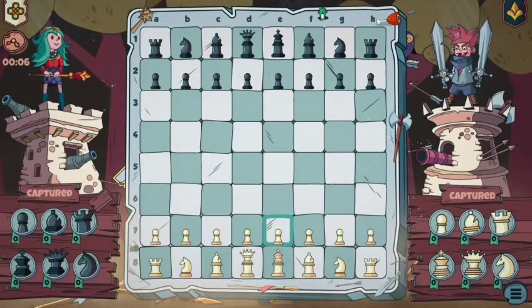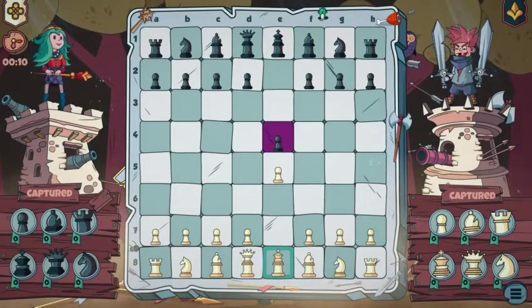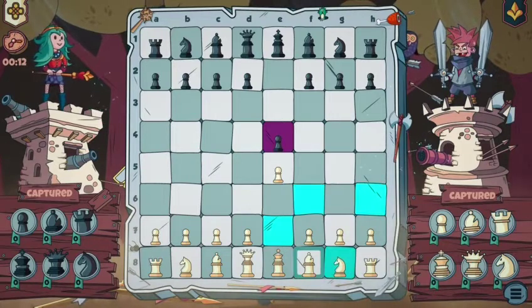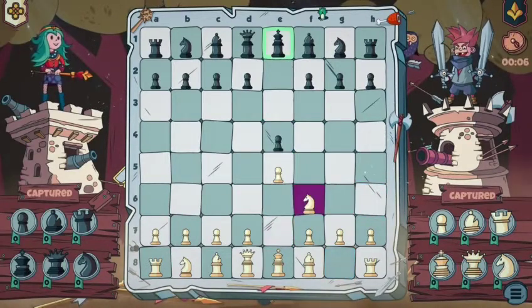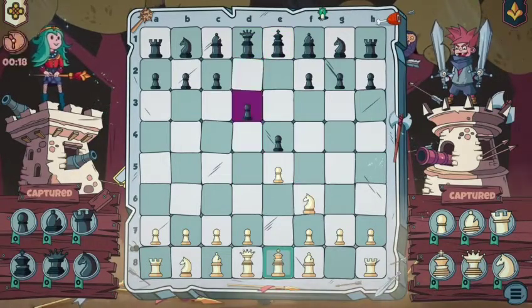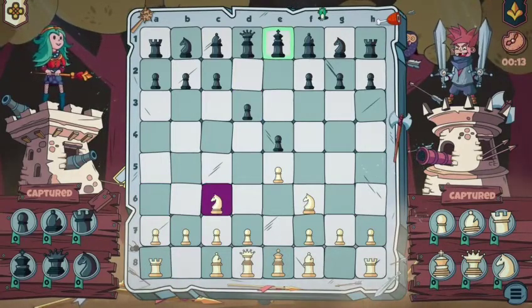You're going to play the white side. Move the fifth pawn up two spaces. After that, move the fifth pawn on the black side down two spaces. After that move, move the knight up just to the bottom right of the first pawn you moved. Then move the fourth pawn on the black side down one. After that, move the opposite knight on the bottom left up alongside.